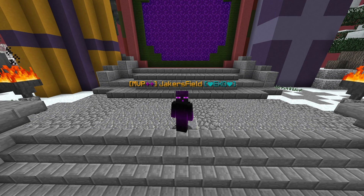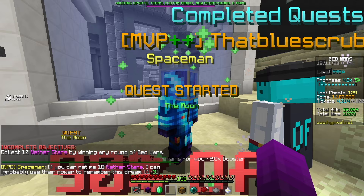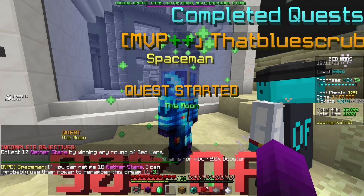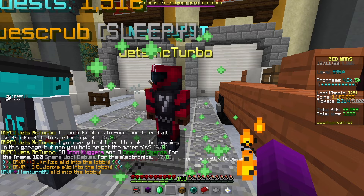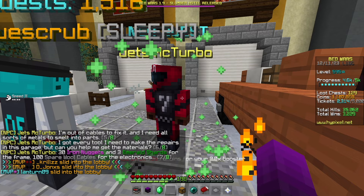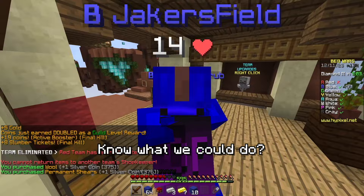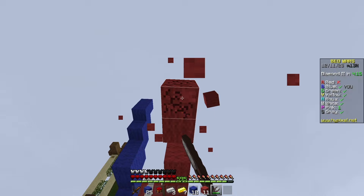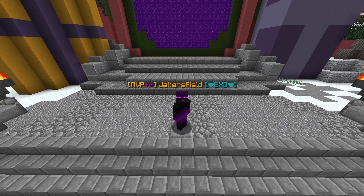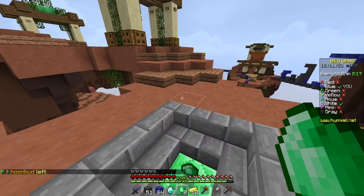We decided to unlock door ten first, then come back to door nine after when we had the resources. Behind door ten, we met up with Spaceman, and he wanted us to bring him 10 nether stars, which could be obtained by winning a round of Bedwars. We unlocked door eleven and found ourselves in limbo, where we found some limbo dust — another surprise tool we could use for later. And finally behind door twelve, we found Jess McTurbo, who wanted 30 iron nuggets, 3 emerald shards, and 100 spare wool cables. We built a bridge under their bridge and then broke the bridge to pick up the wool.